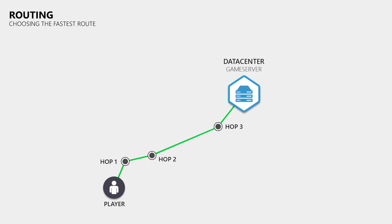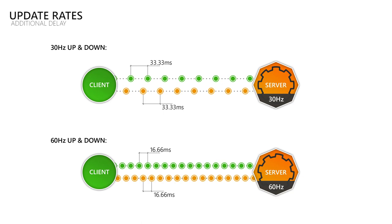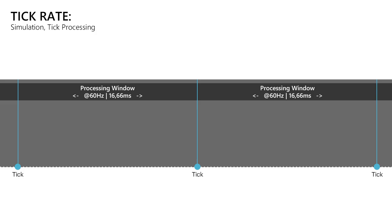This means the lag we experience in a game can never be lower than the travel time of the data, unless we figure out a way to break the laws of physics to speed up the electrons or photons used for communication. What adds extra delay on top of the travel time is how frequently we send and receive data. When we send and receive 30 updates per second, there is more time between updates than at 60. This is where the tick or simulation rate comes in — how many times per second the game processes and produces data. A tick rate of 60 will cause less delay than a tick rate of 30, and will also allow the server to send 60 updates per second.